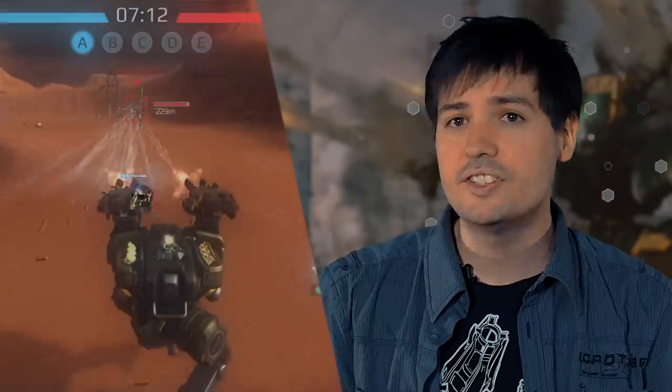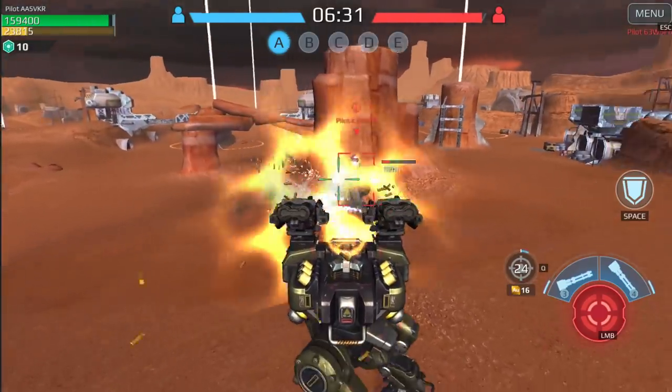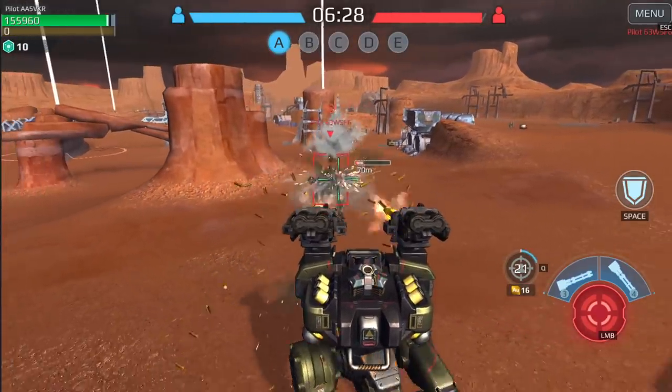And last but not least, Deathmark. It increases all the damage the target receives and marks it for your whole team. You can pick someone and basically yell, 'Hey everyone, shoot this guy.' And your teammates will do as you say — or they won't. It's likely they won't.